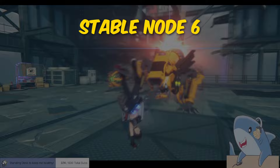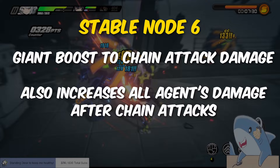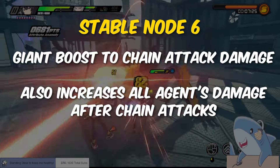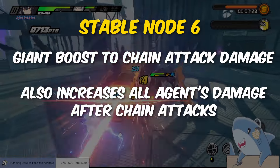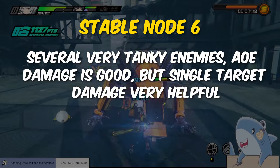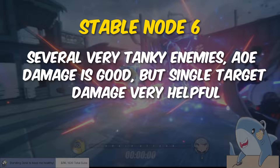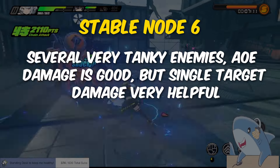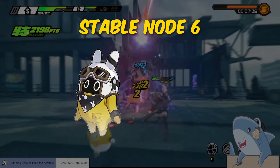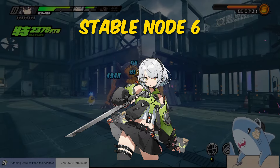Stable node six eases up on the elemental advantages in favor of gameplay mechanics. This node massively buffs chain attacks and increases all agents' damage after launching a chain attack. Chain attacks are those special attacks you trigger by stunning an enemy or filling their daze gauge, which is the bar under their health. Enemies here are very tanky, and single-target damage makes the boss fight much easier. Soldier 11, Kaleida, and Ben work great along with Rocket Boo or Cry Boo. Anby is also a nice free-to-play choice, especially on a team that triggers a lot of chain attacks.